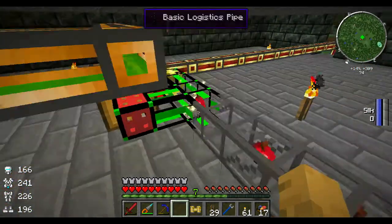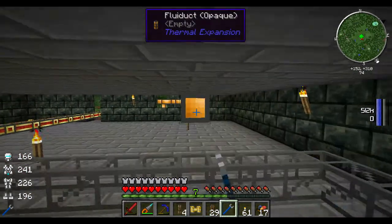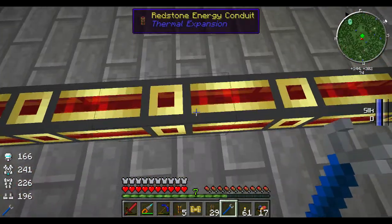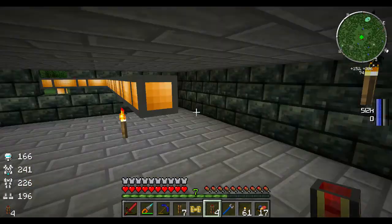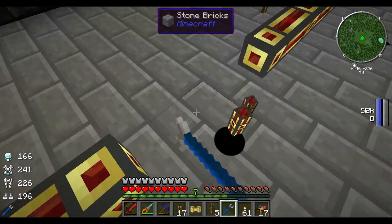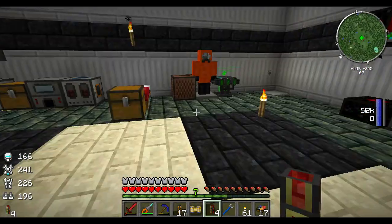Now what we need to do is we need to turn our juice into ethanol. Since we no longer have this connecting to anything, we should be able to go ahead and disconnect all of this here. This used to go down to where our refinery was, but it's no longer there. So now I should be able to make ethanol in the refineries that we already have. Or no — I have to make biomass first.